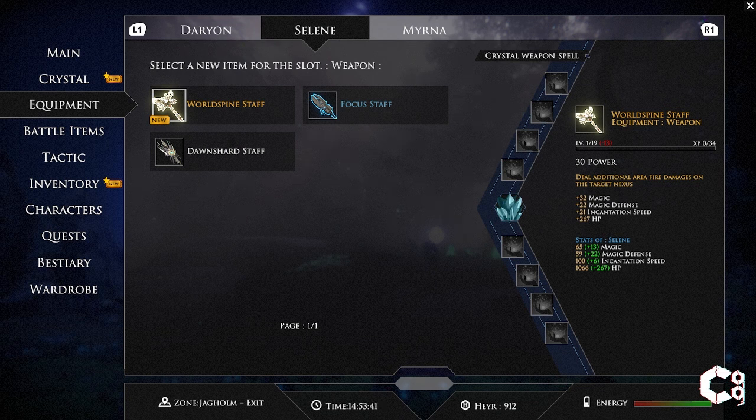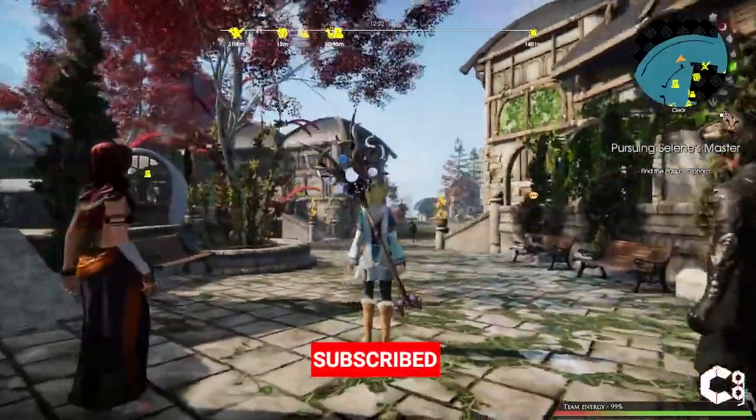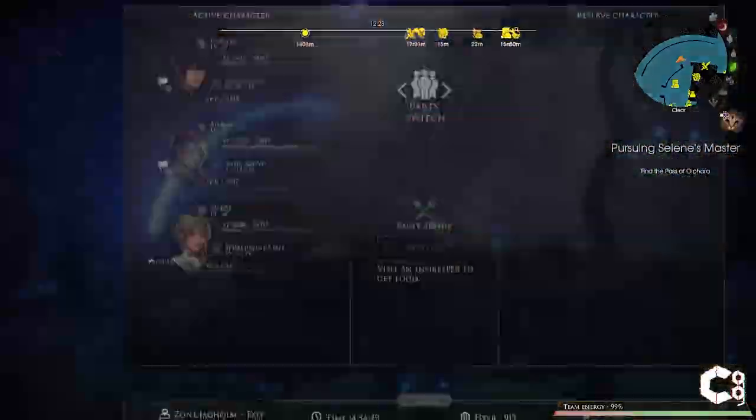If you haven't crafted a Wood Spine Staff yet, I have a video on where to get that recipe and how to craft it. And that's how you unlock the World Spine Staff for Selene. If you found the video helpful, be sure to leave a like, and if you want to see more Edge of Eternity content, be sure to subscribe.